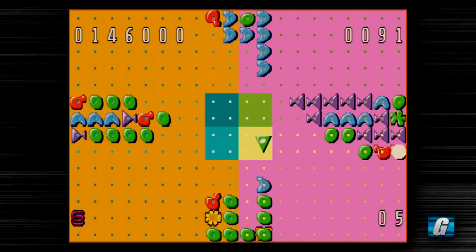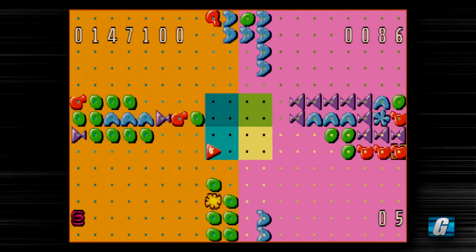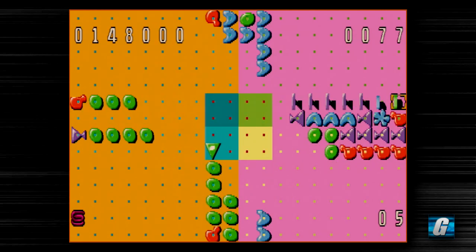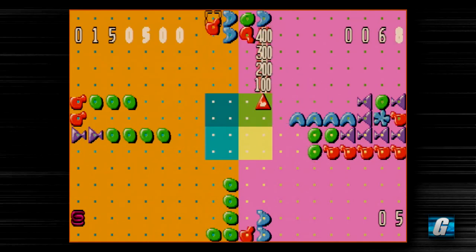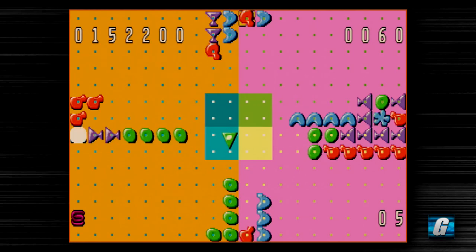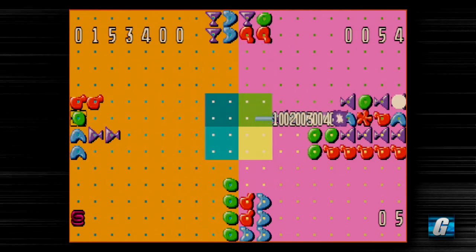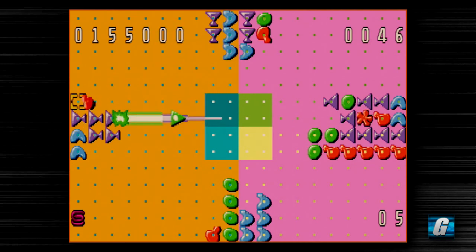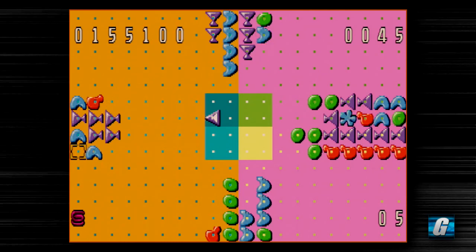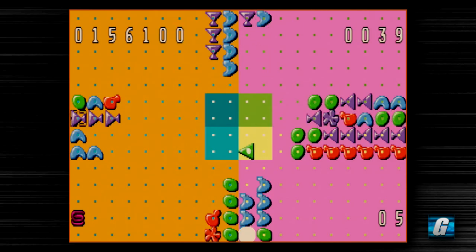That was a lot of points for that one — 10,000 I think. These pieces are actually starting to get really fast now. Of all the versions of Zoop, this Atari Jaguar version is actually my favorite to play. I'll sort of explain why once we get a game over. It is a very good reason to play this version over the other ones if you have access to it. I was actually torn on whether to do a let's play of the Jaguar version or the PlayStation version. I went with the Jaguar version because I don't have as many Jaguar videos as I'd like on this channel.